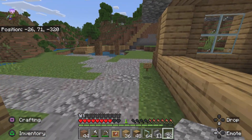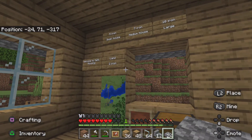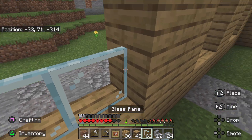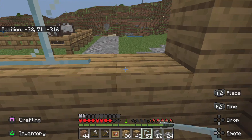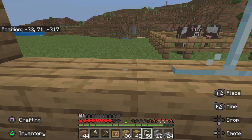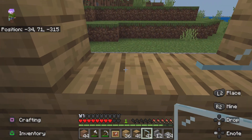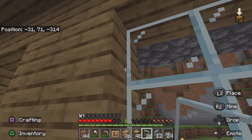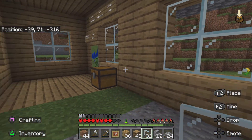Now the next thing we're going to need to do is add the windows in. We'll have to get rid of this eventually because it's not the showroom anymore, this is a proper house. Let's add all the windows in - front big ones. I hope they like it. I don't actually know who the order is for, so we're going to have to check out whose order it was. Let's just finish off placing all this glass.